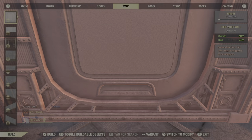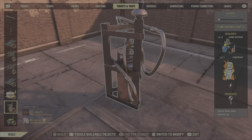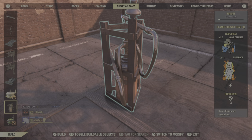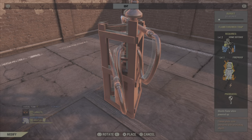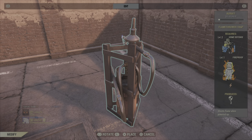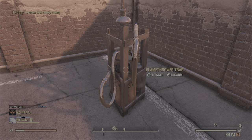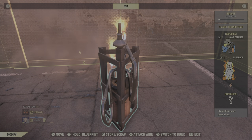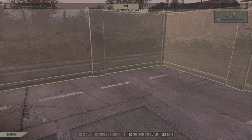Now all we need to do is hit every wall with the flamethrower. I had to put on my home defense card to place the flamethrower, and now we're gonna fry all these walls. That's the last wall, and now we can make the fence.